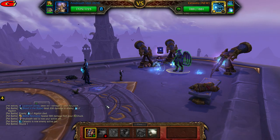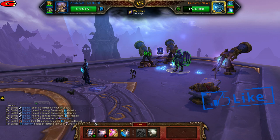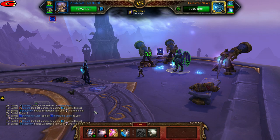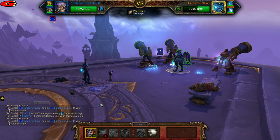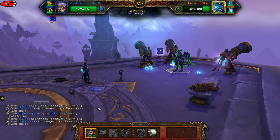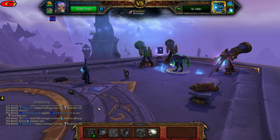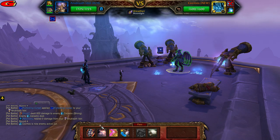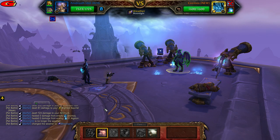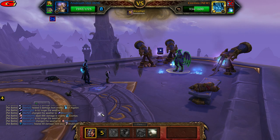First, cast Crush until you defeat the first pet — it normally takes around 4-5 hits. When the second pet comes in, cast Sandstorm, then cast Crush until you defeat the second pet.